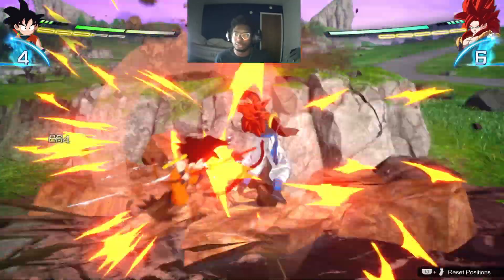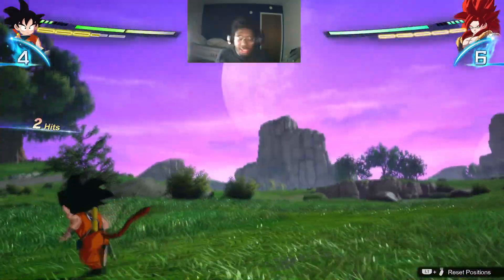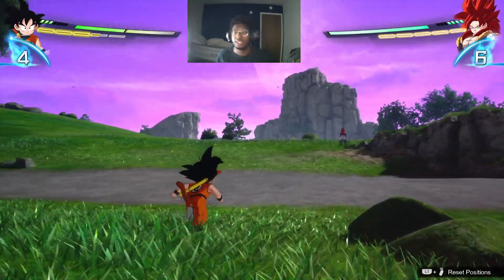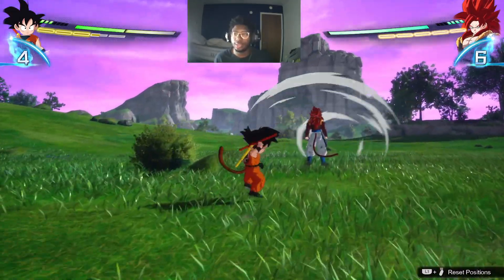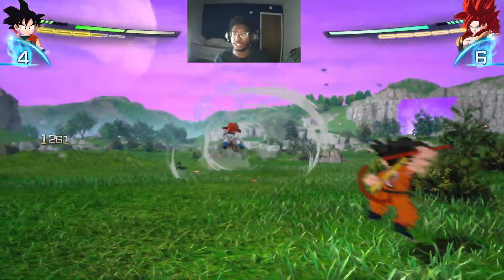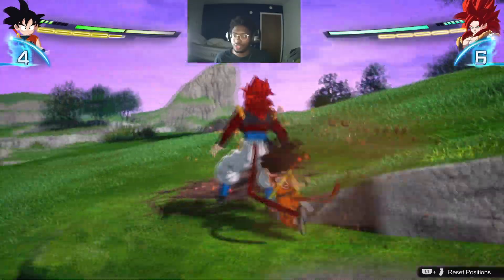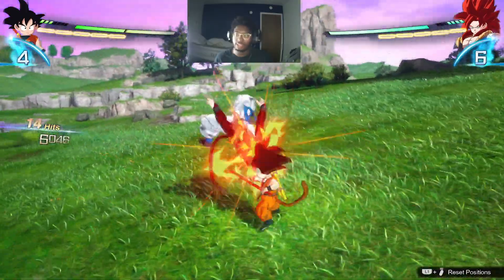You guys should learn how to perfect smash — I never really use it but it's really important. To do it, you just want to wait until your character glows, and as soon as they glow, release. The window is pretty loose honestly.